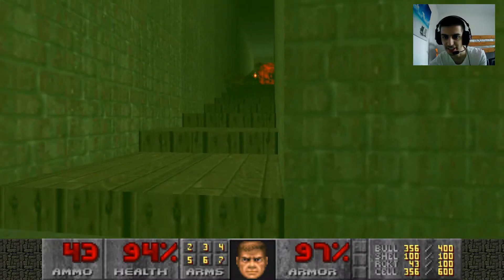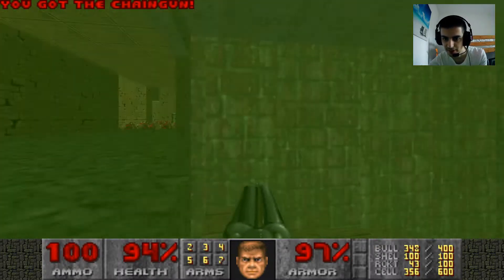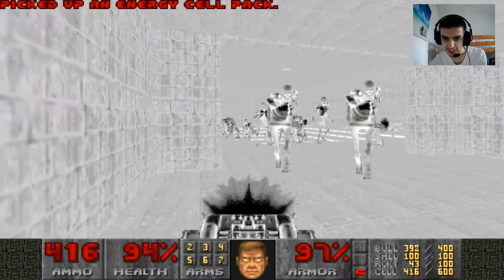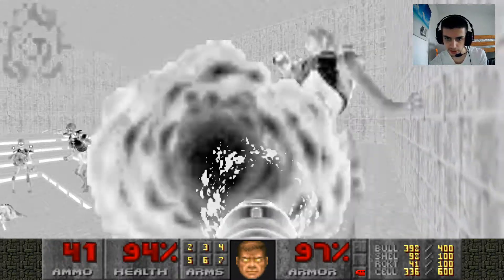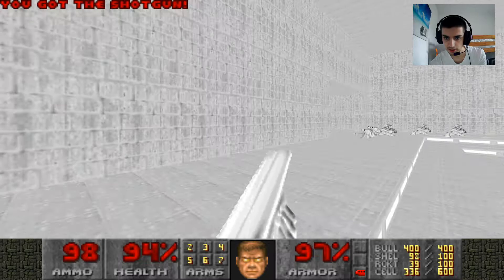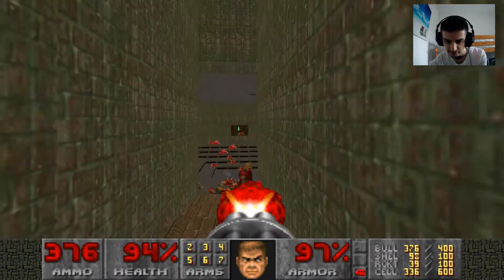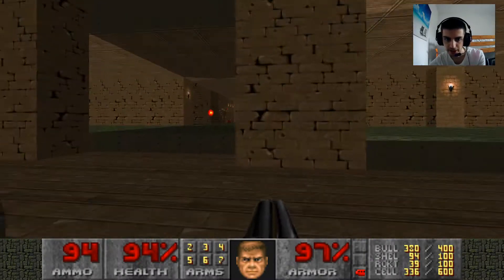We don't see that kind of text written on things anywhere else — we don't see text written on things apart from No Rest for the Living, but that came out in 2010; this is back in 1996. There are chaingunners and we're going to run out right now then run back in, because that will lower the invulnerability. Grab it — oh nice! And more enemies will teleport in after we grab the red key which we just picked up.